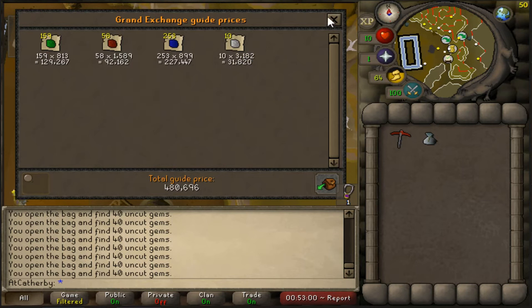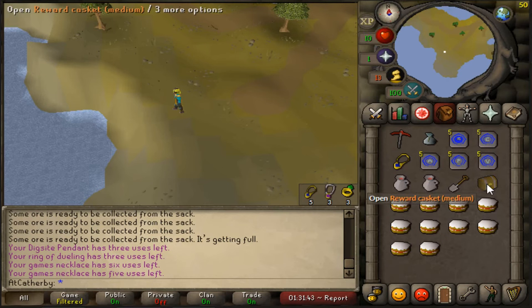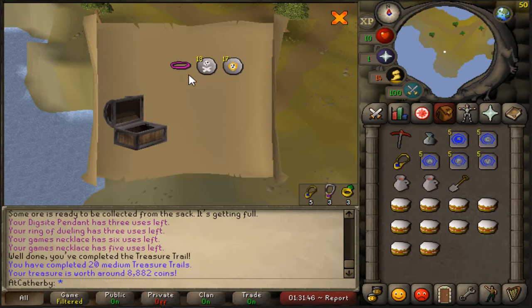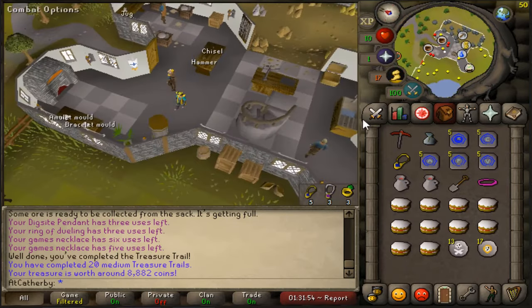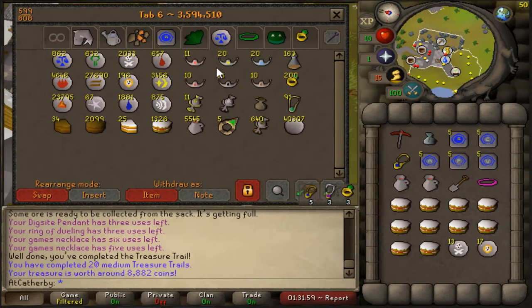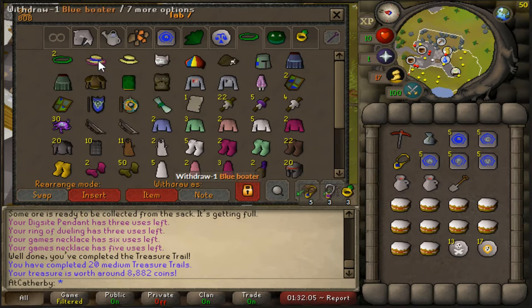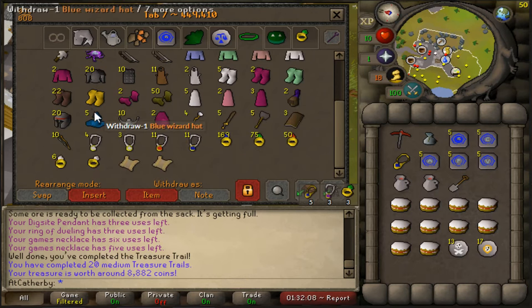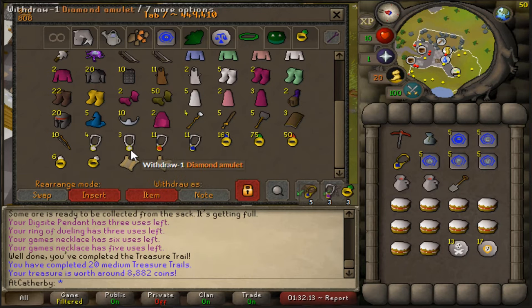I'll probably leave these uncut since I already have 99 crafting, but it looks good in the bank. Another medium clue — oh, a pink headband! I don't think I have this one yet, so we will add that to the collection. The only thing I've sold off from my clues are some of the more valuable pages, but I think in the future I'm just going to keep pretty much everything unless it's a very high worth item. I do have a master clue which I turned in — I can't really do much with it, but it's cool to have in the bank.